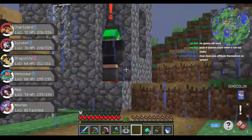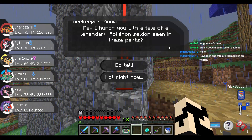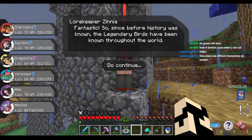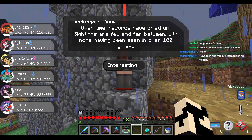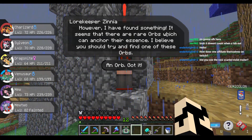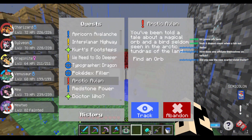A Red Quest — wait, what is this? It's Zinnia! It's legit, it's actually Zinnia. May I humor you with a tale of a legendary Pokemon seldom seen in these parts? Since before history was known, the legendary birds have been known throughout the world. Is this for a Galarian legendary bird? Sightings are few and far between, with none seen in over a hundred years. There are rare orbs which can anchor their essence — find one of these orbs. Arctic Avian — find an orb.